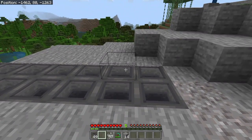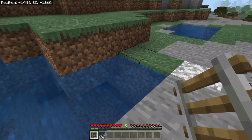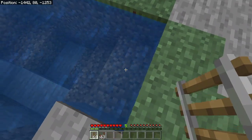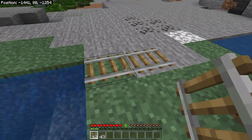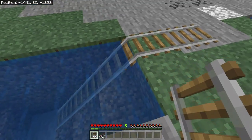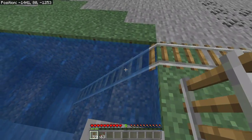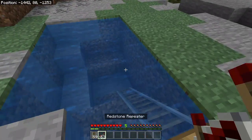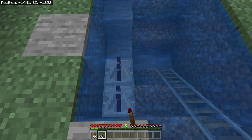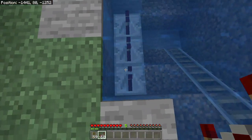So there you go, fun fact number two. The next fun fact has to do with water and it's a very useful one. You can place rails on top of land, you can place redstone on top of land — but now you can also place rails underwater. This isn't new but lots of people haven't even tried because you never used to be able to. The other thing is that you can't put redstone dust underwater, but you can put repeaters underwater, so you can make a redstone trail underwater. Pretty cool that that works.